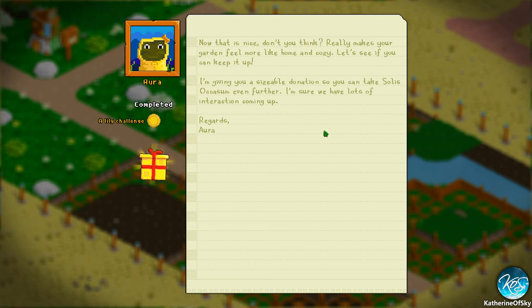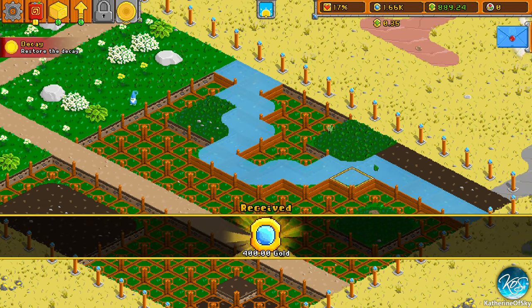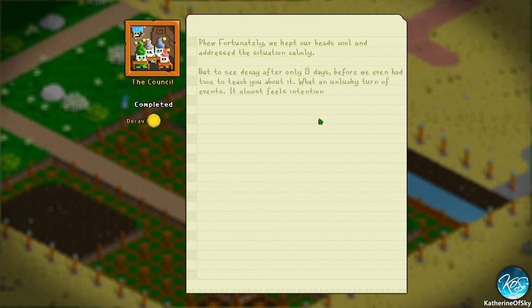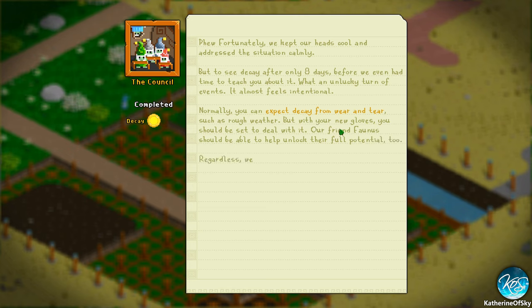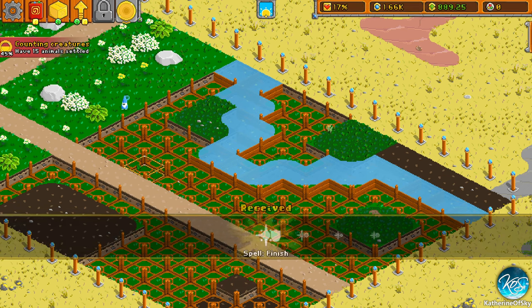Now that's nice, don't you think? Really makes your garden feel more home and cozy. I'm giving you a sizable donation so you can take Solus Akosum even further. Fortunately, we kept our heads cool and addressed the situation calmly. But to see decay after only eight days, before we even had time to teach you about it — what an unlucky turn of events. It almost feels intentional. Normally, you can expect decay from wear and tear such as rough weather. But with your new gloves, you should be set to deal with it. Our friend Faunus should be able to help you unlock their full potential too. We should probably start searching for your garden tending assistance.